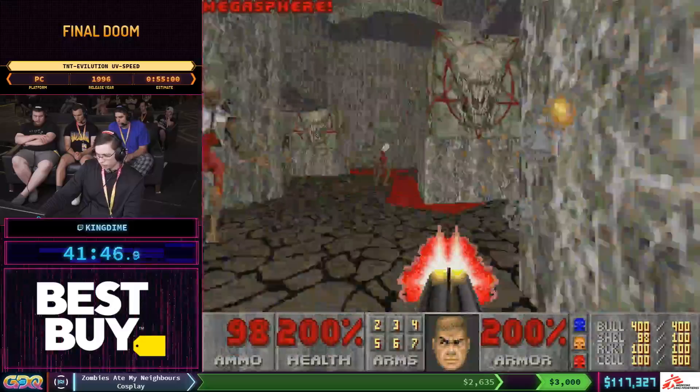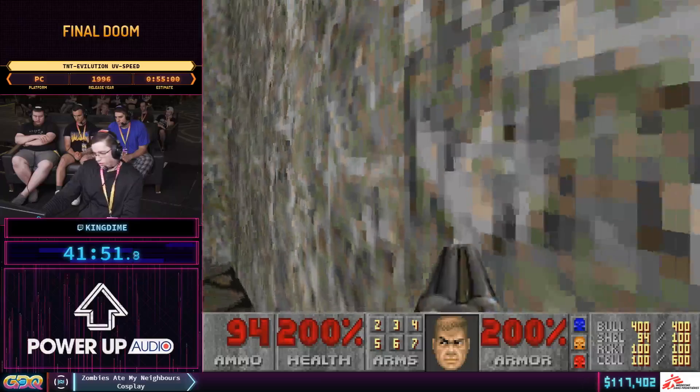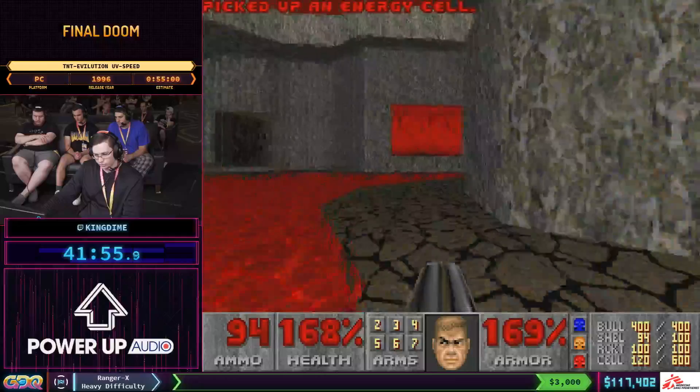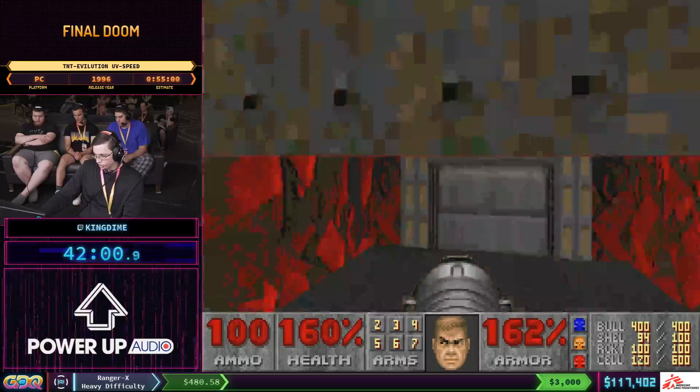Get the Mega Sphere, and then once we open the final three doors, there are about 20 Lost Souls in the final room. We can just break through that with a single rocket so we don't need to take anything else out.